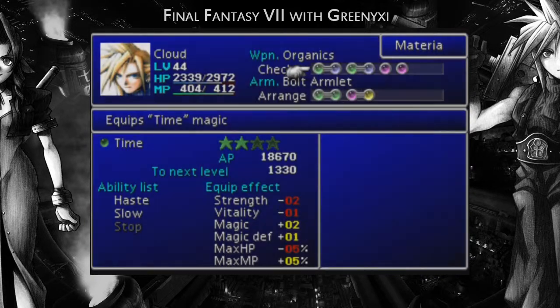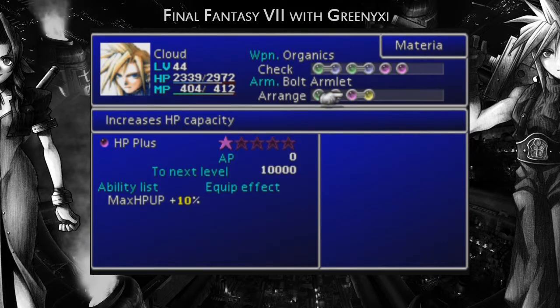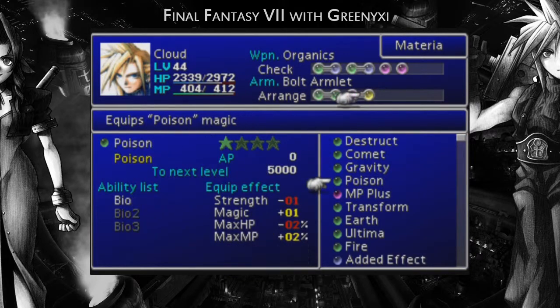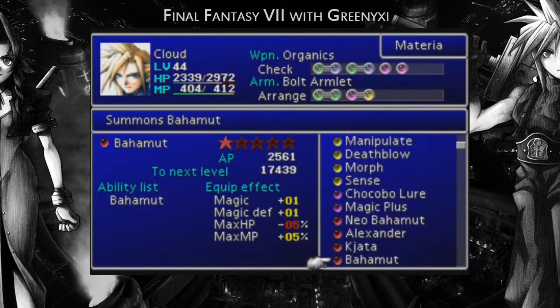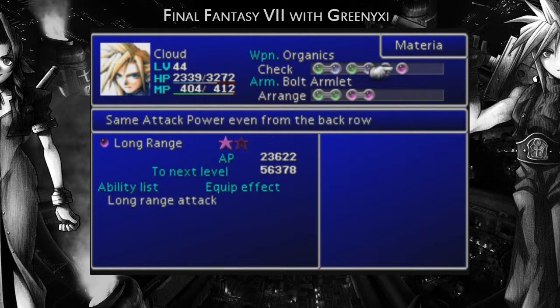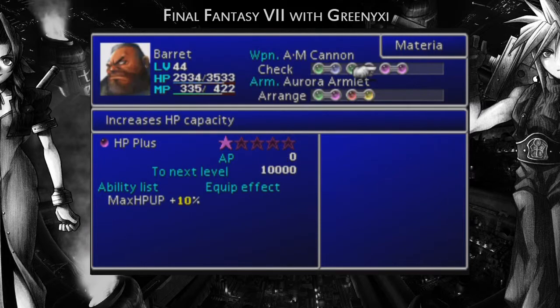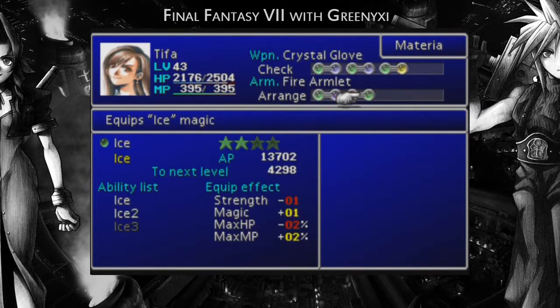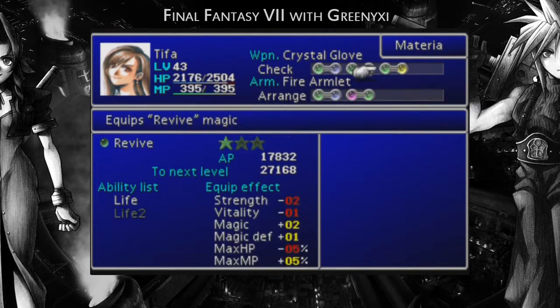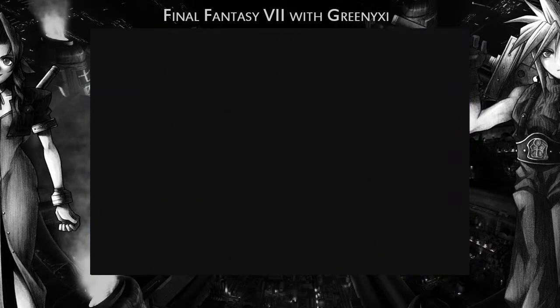I might take cover off because he's taking all the limit perks that I need the others to have. I might take an enemy skill off him because we don't need three characters with it on anyway. So let's add another HP plus so he's got both of his on. We need them to level up, so we need them on as early as possible. He hasn't got an MP plus on, but that's fine for Cloud. Okay, so let's actually carry on with the game — now that I've wasted all that time.